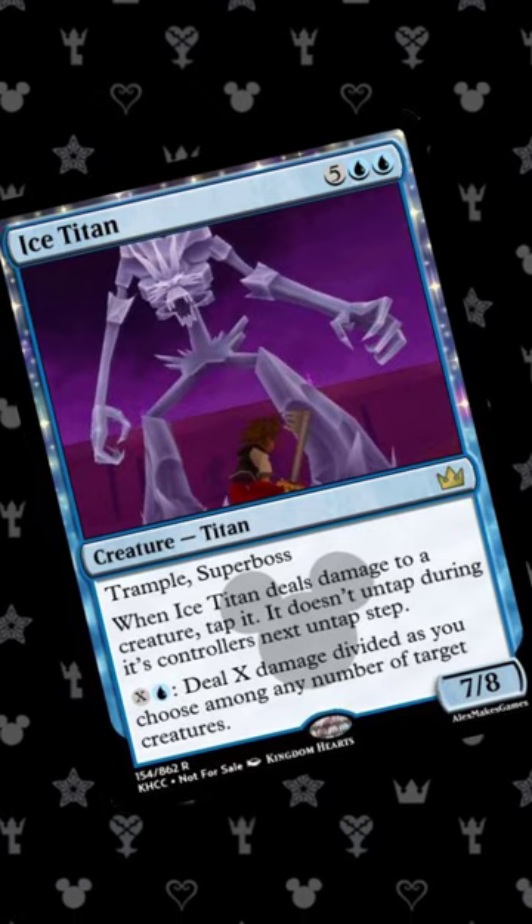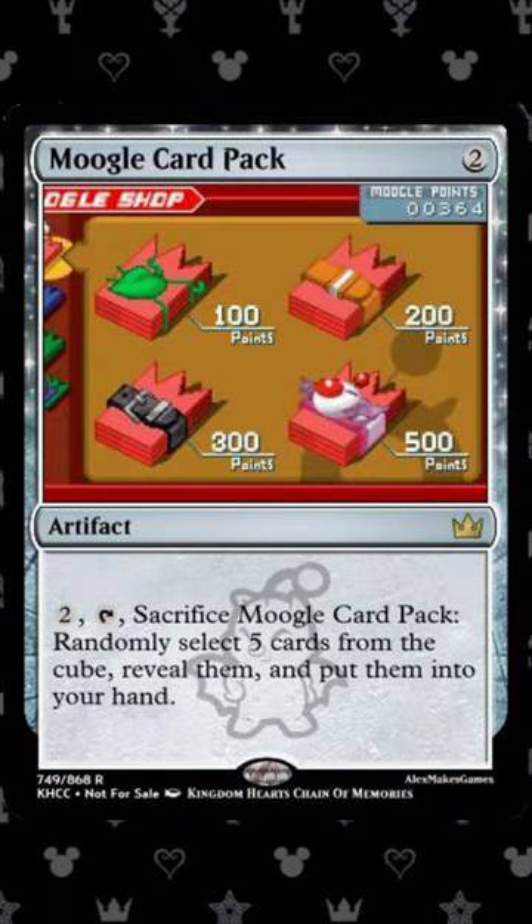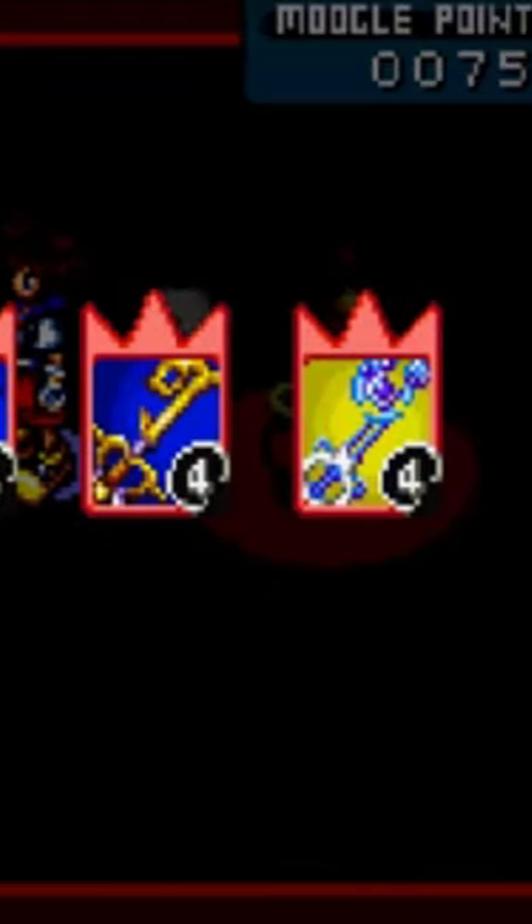You might get the Ice Titan, or you might get Winnie the Pooh. This card literally designed itself. You get 5 cards from the card pack in Chain of Memories, so it had to be 5 for my own rendition of the pack.